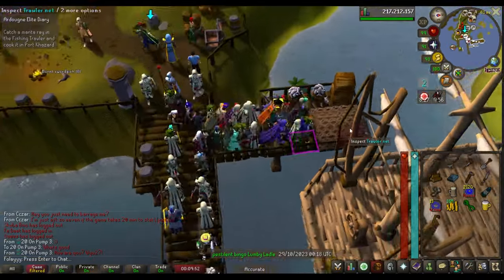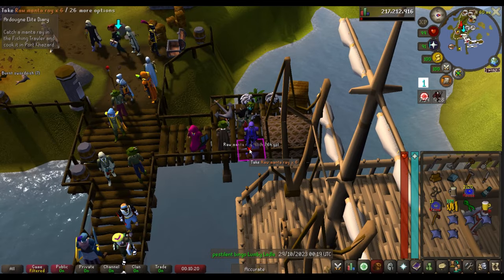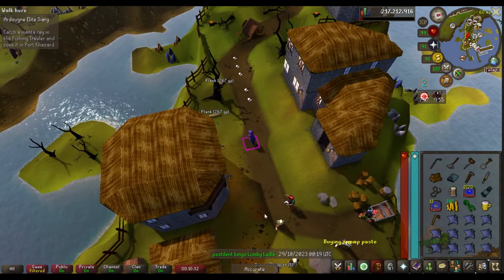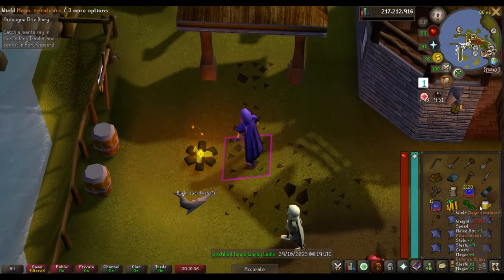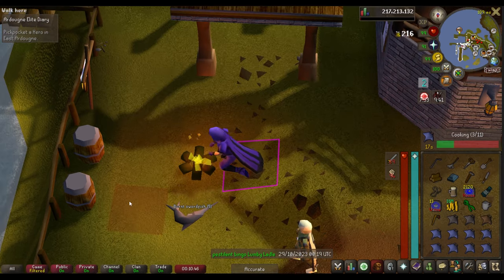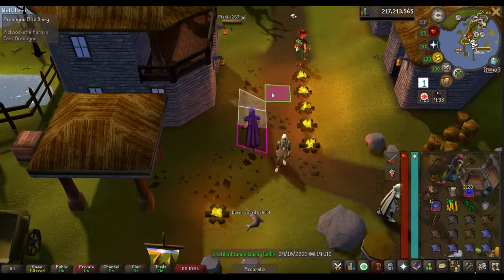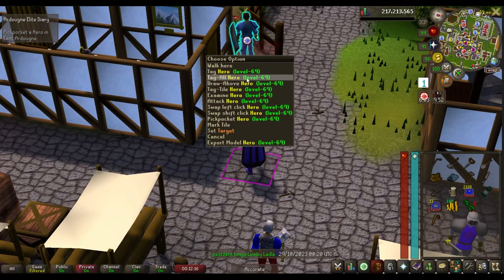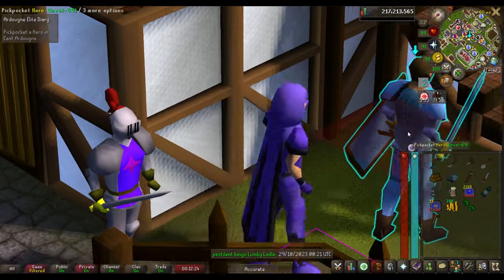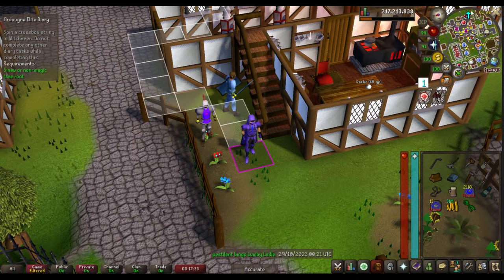Caught the manta ray — now I need to cook it in Port Khazard. There's a fire right here. Drinking my boost — cooking them, no burn, we got it! Another task down. Now I need to pickpocket a hero. This guy right here — I'm a thief, not a murderer, so let's pickpocket. Thank you for the coin pouch, sir. Now to Witchaven to spin a crossbow string and then to Yanille to make it into a crossbow.